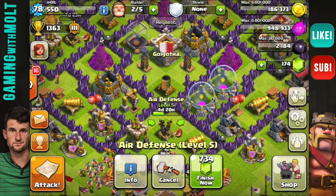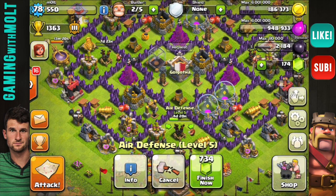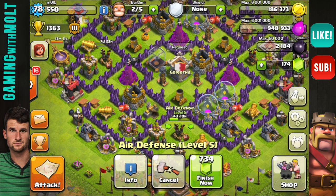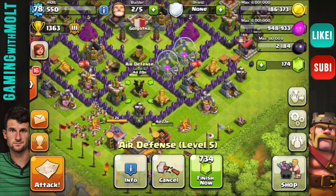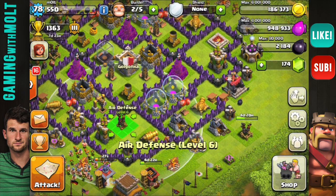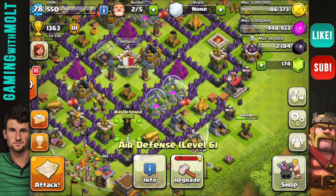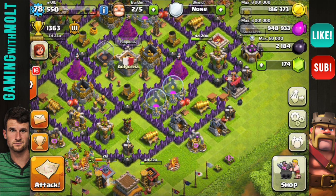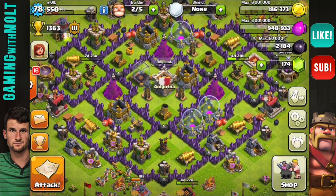I know I always say don't upgrade the same thing at the same time, but I wanted to just get it over with. For about five days it's going to be rough — I'm only going to have one air defense. I'm going to move this one over to the side and drop this one right here so it kind of covers the middle of the base, while the other two can still cover the sides.